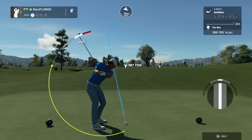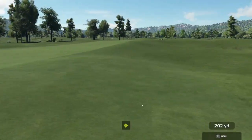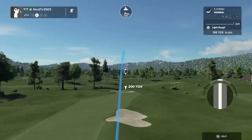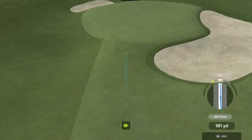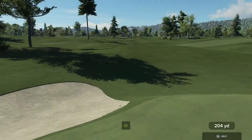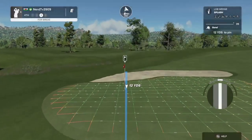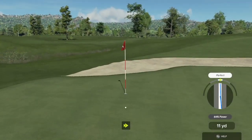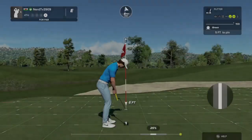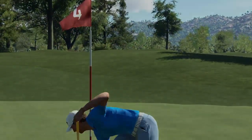Here we go, par 4 in front of us. Second shot here on the fourth. Well, that's too bad — I'm pretty sure you weren't planning on that. From the greenside bunker, looking for an up and down here. If you drop this, you could save par. Yeah, that'll do just nice.